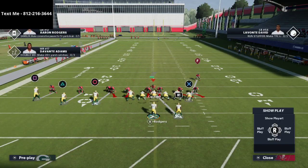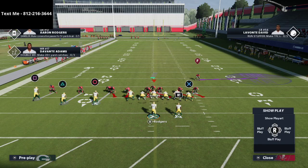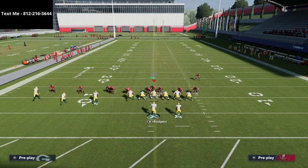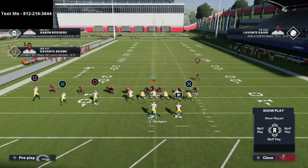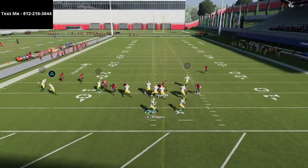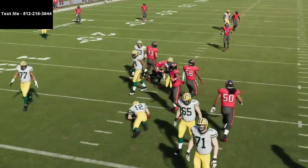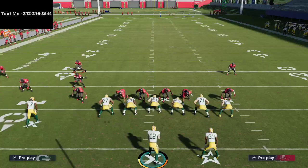Another thing you can do from this look: put zones on two of these guys — maybe a deep half — and play hard flat coverage. You can do different things like that to throw them off. I saw Poison doing that a lot as well. That's how he runs the best 245 or double A gap defense in the entire game.